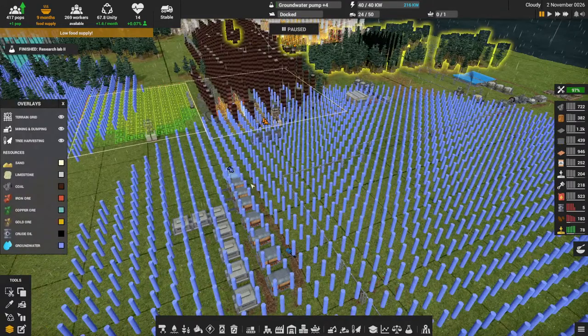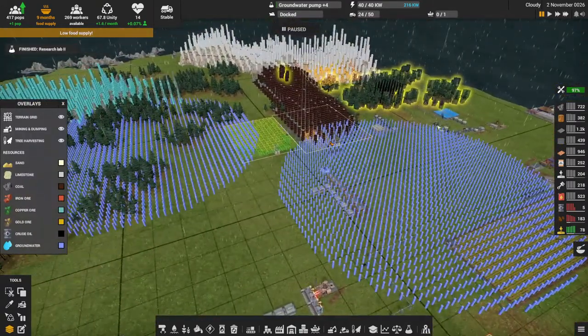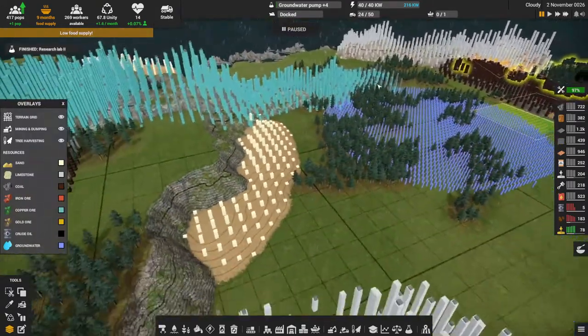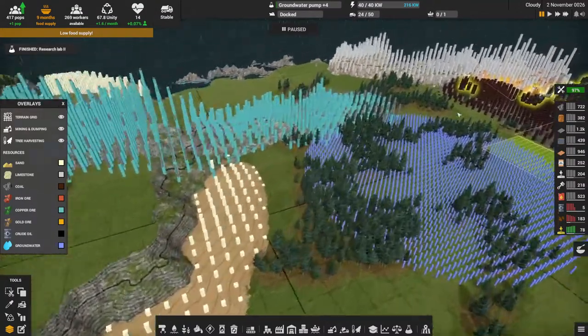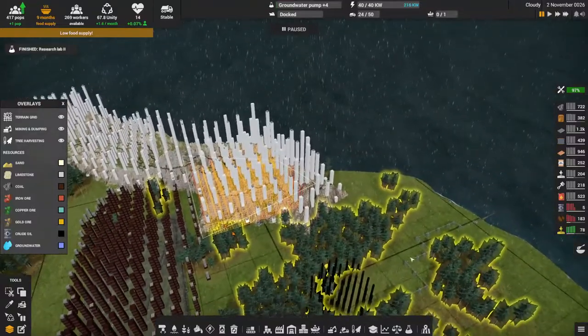I also want to start getting electronics going because we need them for tier two construction parts, and for that we need rubber. I don't have the rubber mixer set up yet, so I've got to get that going — which is also going to need copper. We have about 950 copper right now, but that's not going to last very long. Let me have a look at the layers window on the map.